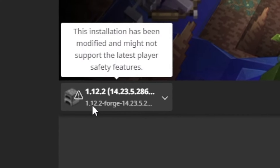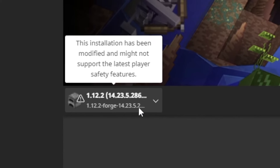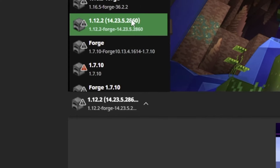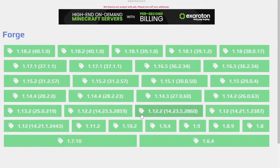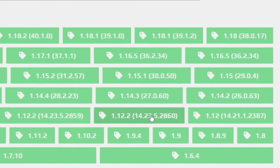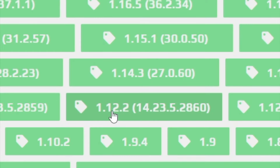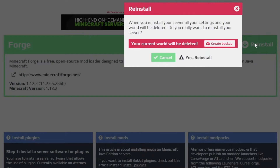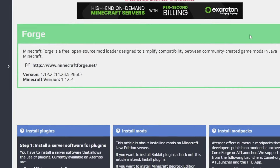Now here you'll select the Forge version that you want, and this is very, very important — you need the Forge that's on your computer to match the Forge on the Eternos website. On my Minecraft you'll notice I have Forge version 14.23.5.2860. So I'm going to need that — 14.23.5.2860. This is just the latest version for 1.12.2, so it's pretty easy. I'll go ahead and click this. Now what you want to click is reinstall — that means it's going to reinstall Minecraft with this Forge version, replacing the current vanilla install. Click yes to reinstall and you should be good to go.